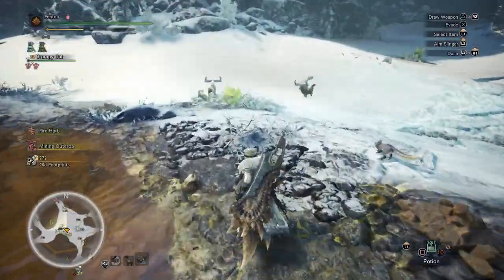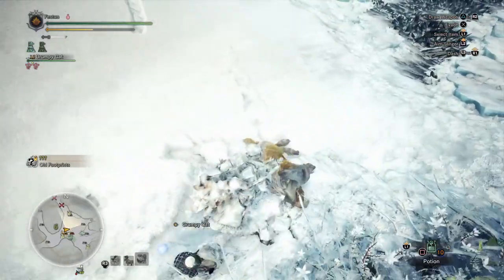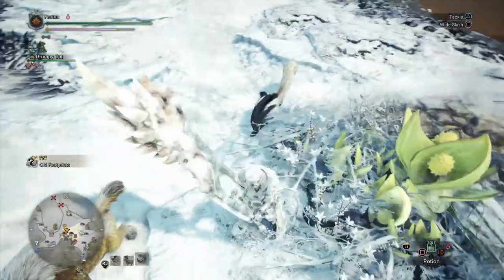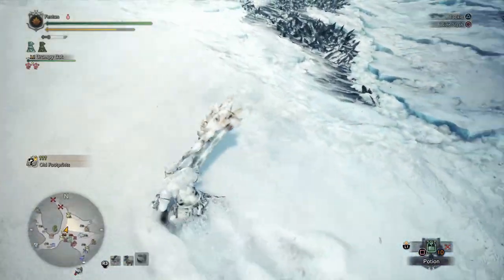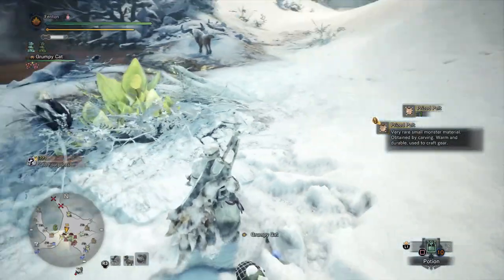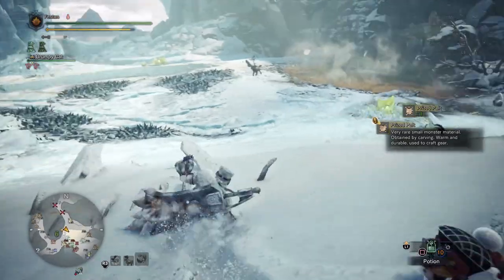As for the prize pelt, go back to Hoarfrost Reach and look for these little horned animals. Keep attacking them until they are down. We need exactly two of them and they almost always drop the pelt. Kill the first one, loot it up — that's the first pelt. We're going to need one more. Find the second one, charge your weapon, take it down. Loot the second one — that's all you need, exactly two prize pelts.